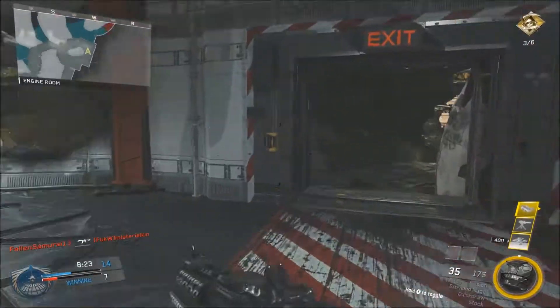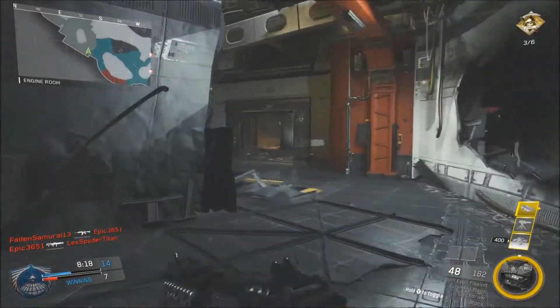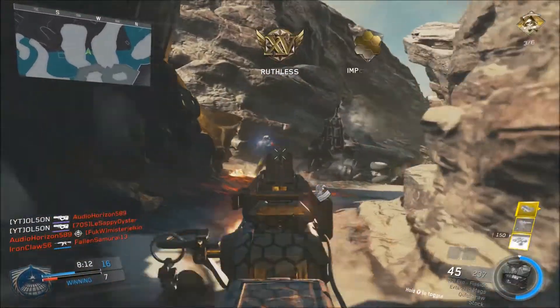I do a couple extra things that might help with lag: I turn off Game DVR, turn off streaming, and turn off my Kinect before I game. Also in the IW options, turn off film grain and motion blur — that helps with the lag a little bit.